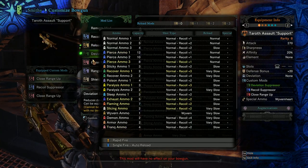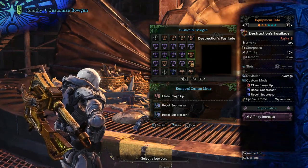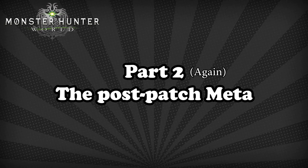Everything has to work together. It boils down to this: we want good ammo, with a good clip size, with usable recoil and reload. Easy, right? So let's get back to the patch. This patch made us look for alternate ammos to use, as we no longer got a free ride with slicing.